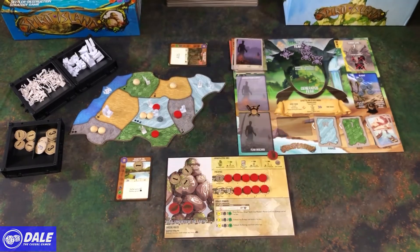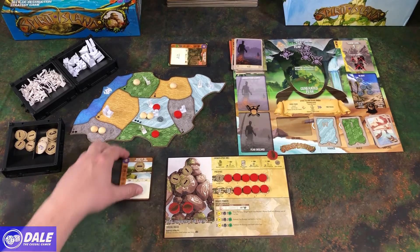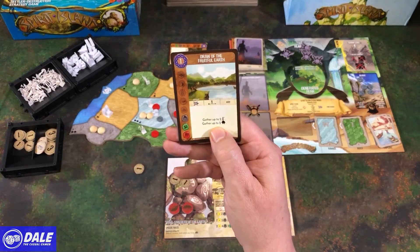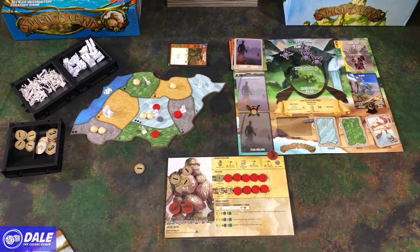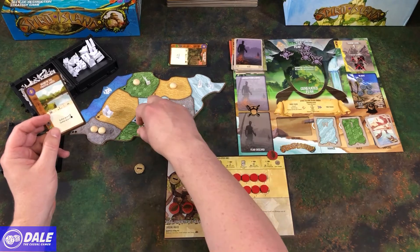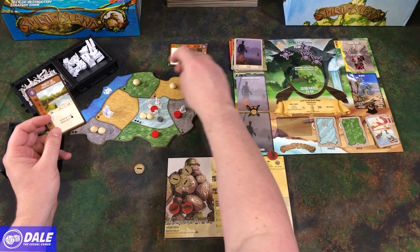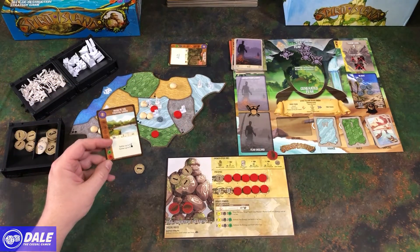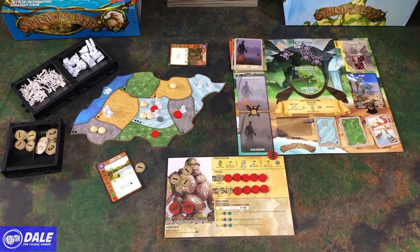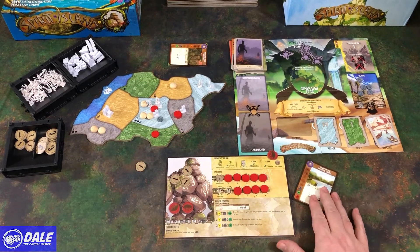Then we do our slow powers. So we can gather up to two explorers and then we can gather up to two huts. Gathering means we pick a location and bring things towards us. And I think we're going to bring these guys over. And one hut. Then we go to time passes. So I'm going to put my discard pile here.